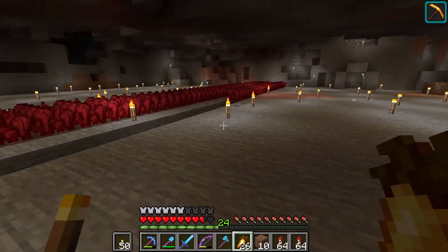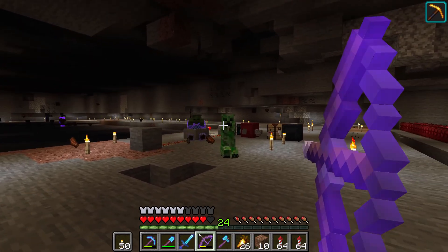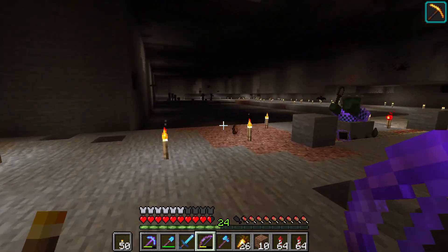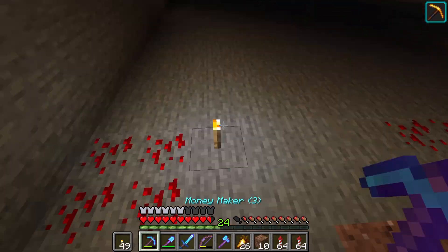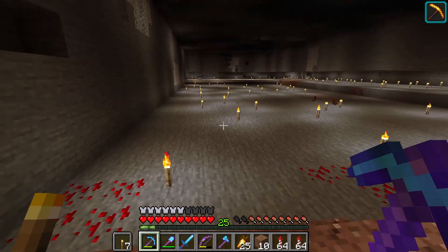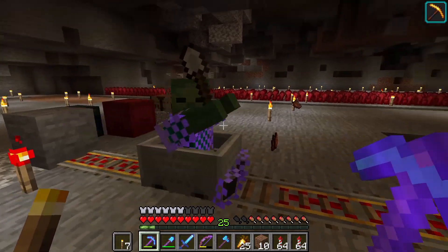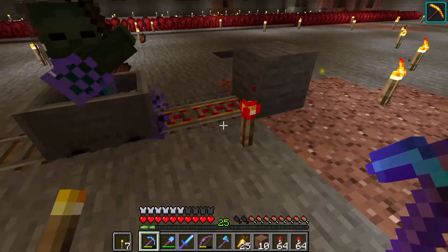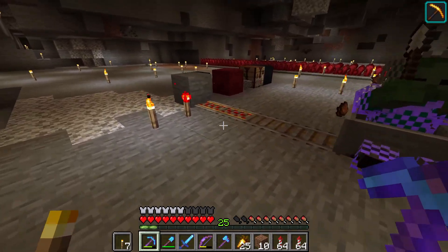We got him, ladies and gentlemen! We got him. Now that we have our zombie, it's time to start lighting this place up, because this place is a dangerous place. Mob farm eliminated with the magic of torches. And we have our lovely friend zombie — he's just going back and forth. Although he doesn't need to keep going, so we're just going to stop him.